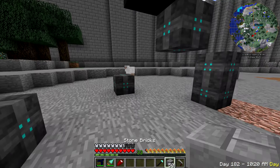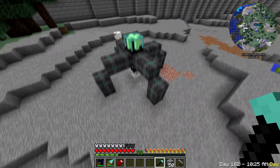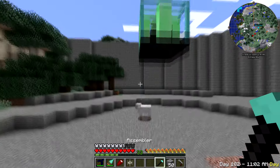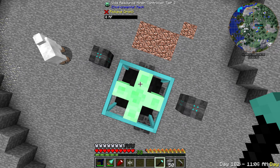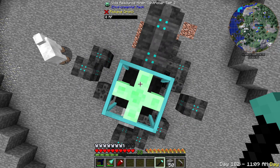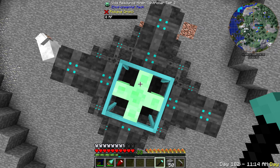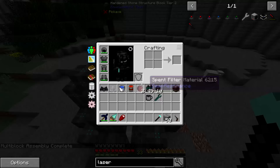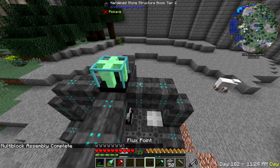It was one taller than I placed - easy fix. We'll just right-click it, stand on top and hold it down to let it do its thing, and we should get a message. There we go - multiblock assembly complete. So this is effectively done. Throwing some flux points on this to give it power, and that should be getting power now.